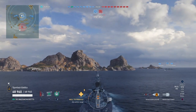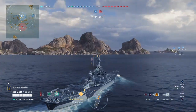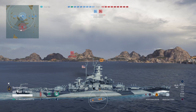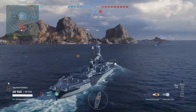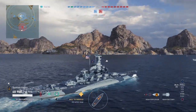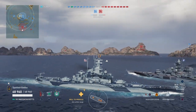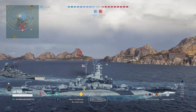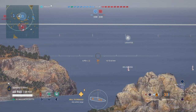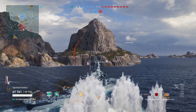The Tirpitz is leaving our flank, going to the middle — not one of the best moves, but you have to adapt to how others play. We spot our first target, a Roma. We switch from HE to AP. We took a hit from HE but didn't land our first salvo. We're being located by a twist and track, meaning there's a destroyer on this side of the map. We slow down to avoid torpedo hits.